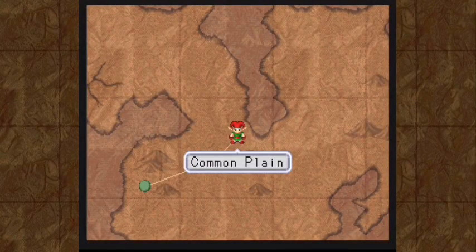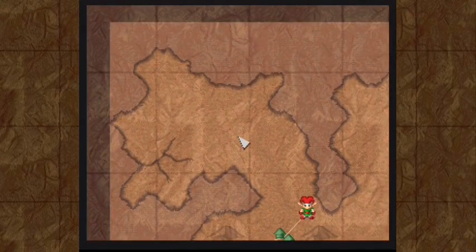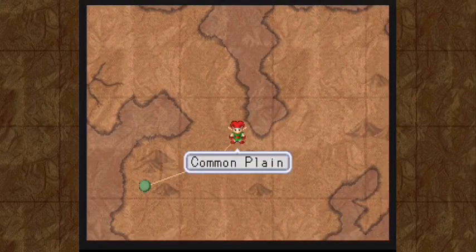Hello everyone! Welcome back to this game! As a reminder, we are currently playing the sample game that comes with RPG Maker 1 on the first PlayStation. The game is Gobbly, and it is starring a goblin named Gobbly, whose job it is to get zapped by the heroes and give them experience and that sort of thing. He has just received a job to do exactly that over here at Common Plane.